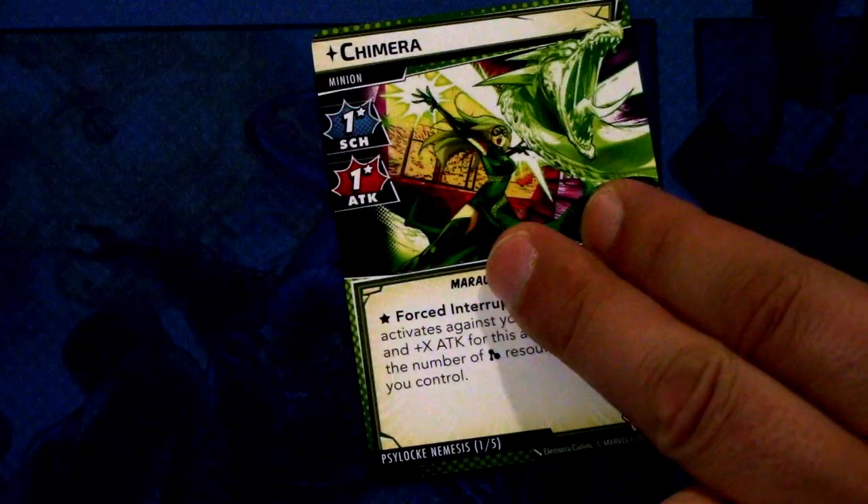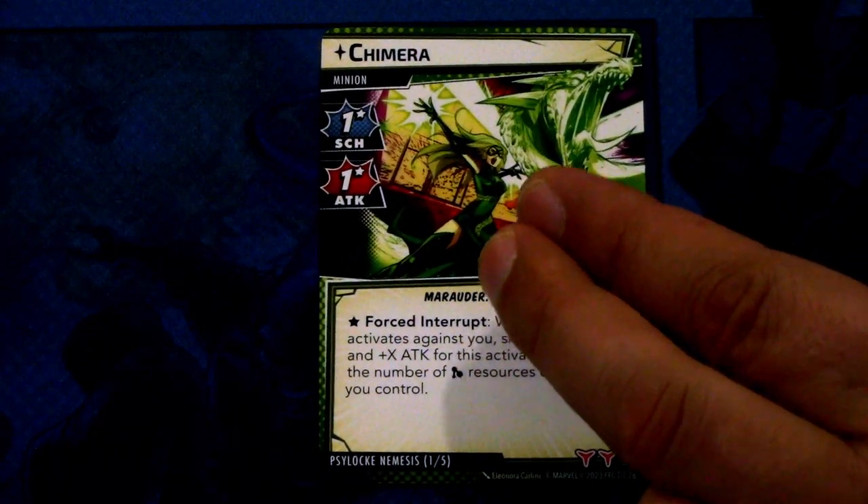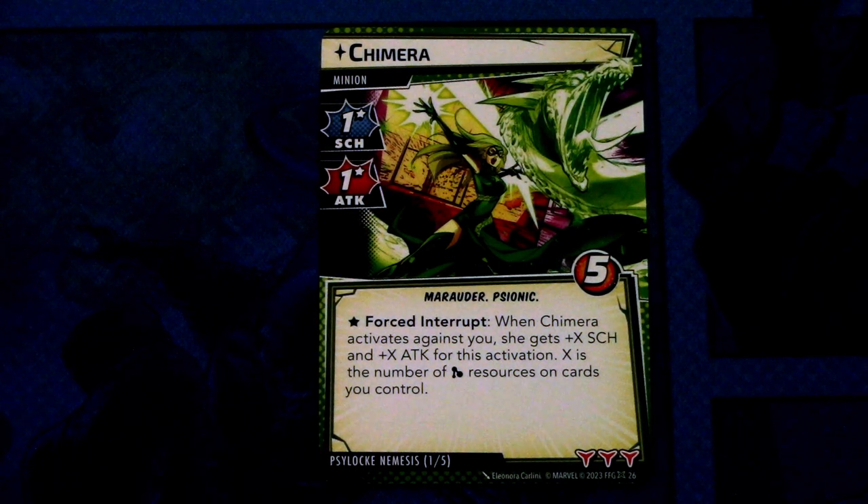Then we look into the nemesis set. First off we have Chimera — a minion with one scheme and one attack, both with asterisk, marauder and psionic traited, five hit points. Forced interrupt: when Chimera activates against you, she gets plus X scheme and plus one attack for this activation, where X is the number of mental resources on cards you control. And this has three boost icons. So Chimera could potentially be really bad if you have a lot of mental resource cards on the table.